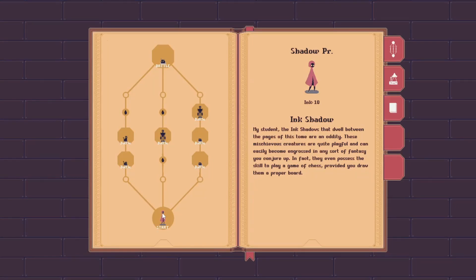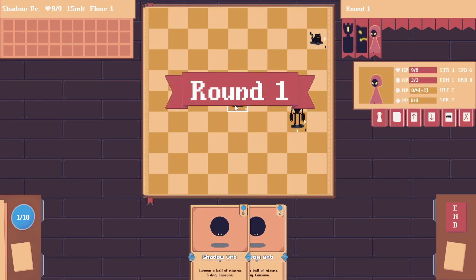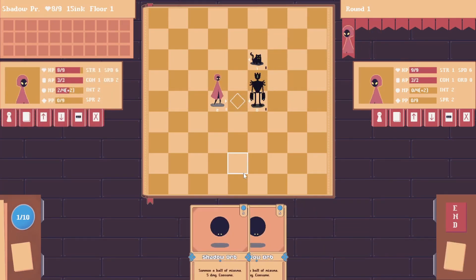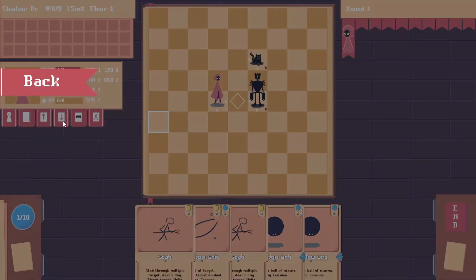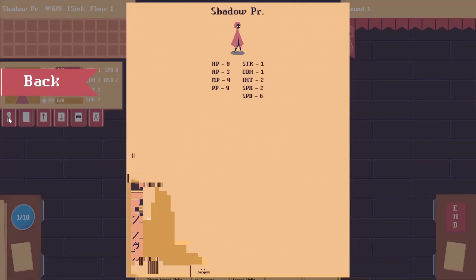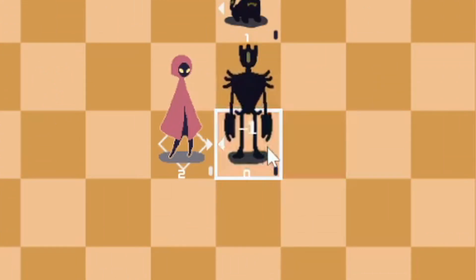The last few improvements all have to do with the battle system. I added a banner to show the start of a round and the round number. I added functionality to the unit's info window tab — the player can view the unit's deck, draw pile, discard pile, consume pile, and expunge pile, and more importantly, the unit's details. The unit details are a bit lacking at the moment but will be filled with useful information later. Lastly, I added floating damage indicators to give more feedback to what the player is doing on the board.